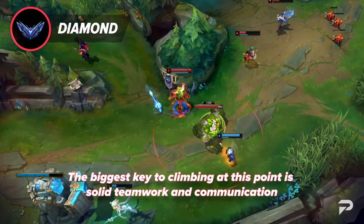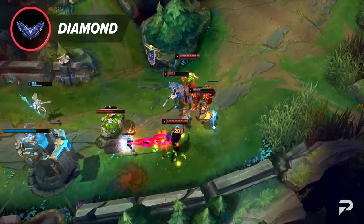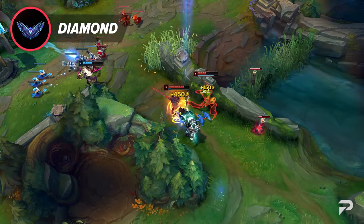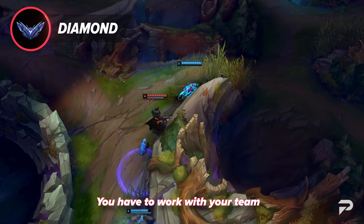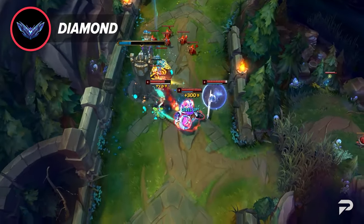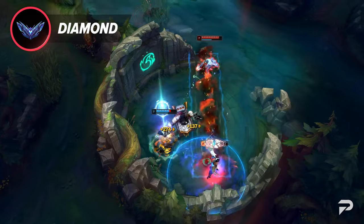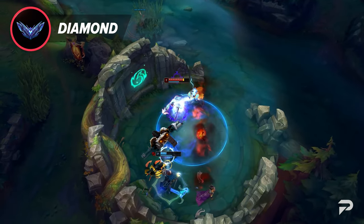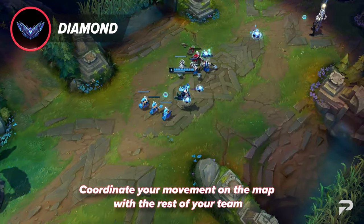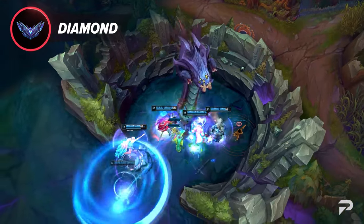Honestly, the biggest key to climbing at this point is solid teamwork and communication. We often preach about how you're the sole person responsible for your own LP, so you should always play for yourself — and to a large degree, that's completely true in the low and middle elos. Once you get to Diamond, the skill level is just too high to do that. You have to work with your team. Junglers and solo laners need to coordinate invades together. Laners need to call junglers for dives, and you and your teammate need to communicate which enemy carries don't have summoners so you can target them. Communication also helps a lot with macro — coordinate movements on the map, line up pushing waves, go for resets, use TPs, and make plays to secure objectives and push leads.